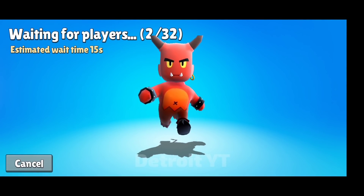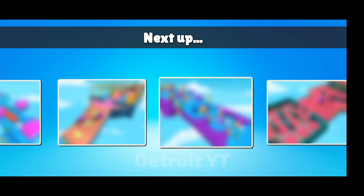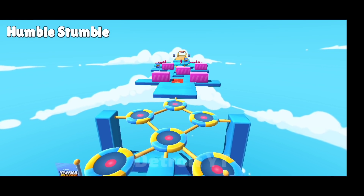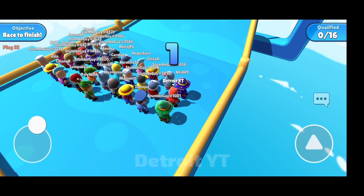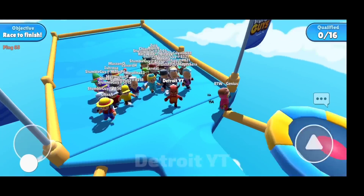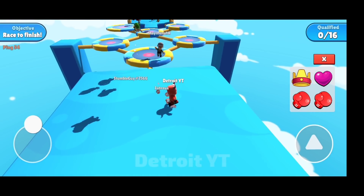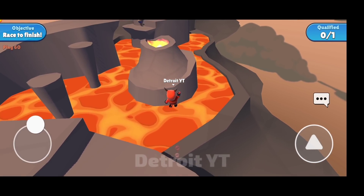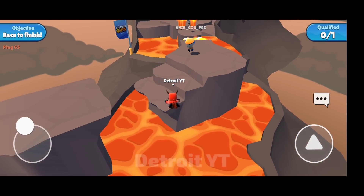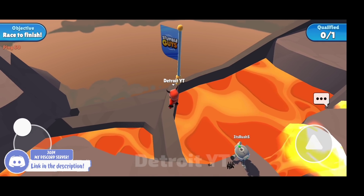Always play with a friend to get an easy bot lobby. As you can see, in this match only me and my friend are real — all other players are bots. You can also go from this side in the Lava Rush map.